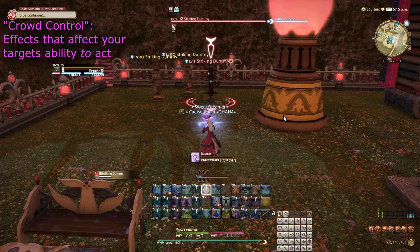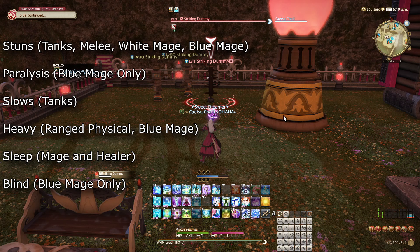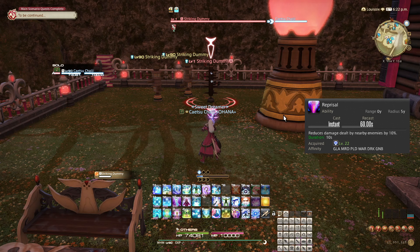Let's begin with the simpler one to explain: crowd control diminishing returns. Crowd control is effectively anything that can impact the ability for your opponent to act. Stuns, paralysis, slows, heavy, sleep, and blind are some key examples of this, with stun being by far the most common among them. Note that effects that reduce the effectiveness of acts by your opponent is not crowd control — this would mean effects that reduce damage done, for example, like Reprisal.